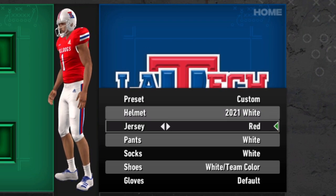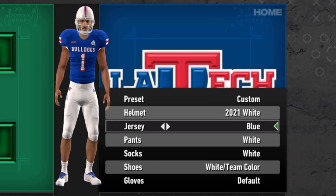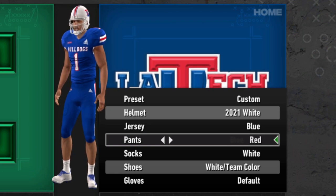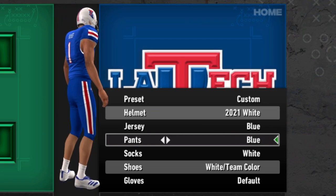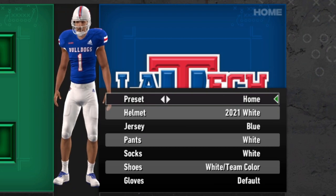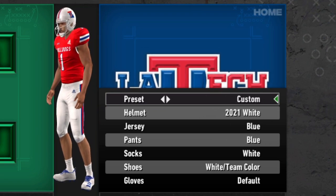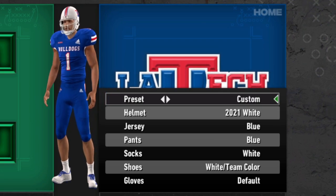For the jersey, they've got the blue, the red, and the white — very patriotic. You can pair that Stars and Stripes helmet with any of them. The pants are white, blue, and red as well. Just like Florida Atlantic, not a crazy amount of combinations, but it leads to a decent amount. Just not very out there.